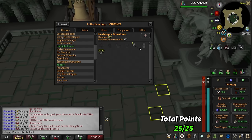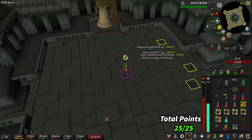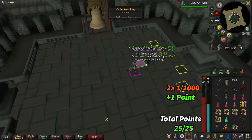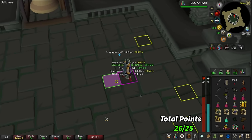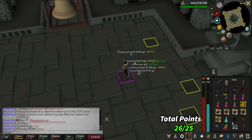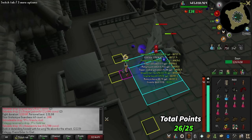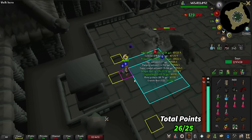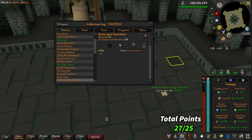Oh my god, there is no way I get the Black Tourmaline Core! What?! This thing is rare as hell — oh my god, that is crazy! At 188 kill count — so it's essentially 2x 1 in 1,000, so essentially a 1 in 500. There is the 200 Grotesque Guardians kill count. We got the Granite Ring — I didn't even notice because it was a green drop. We just need the Granite Gloves now. After that we're missing the pet and the jar, and the jar is like 1 in 5,000 from here, which is ridiculous.